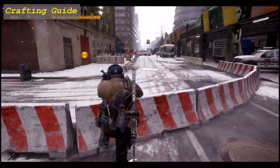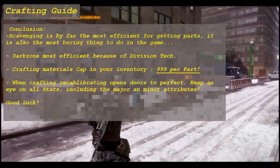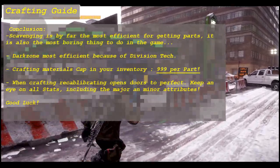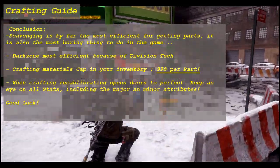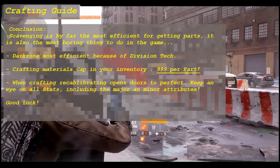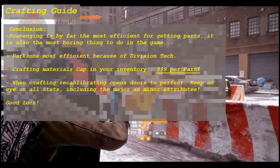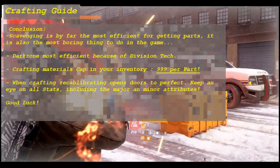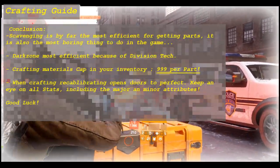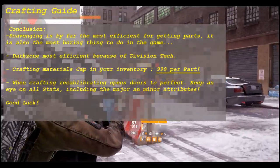To conclude, scavenging is by far the most efficient way to get raw materials. But we think the dark zone is probably the best place overall. Even though the materials-per-hour is one of the slowest, tactically it is still the best one — because you can use division tech to get the specific parts you need. You can neglect about 50% of the parts you gather otherwise, since you won't be using weapon parts if you're crafting your Gunslinger vest, for example. Division tech avoids this problem.